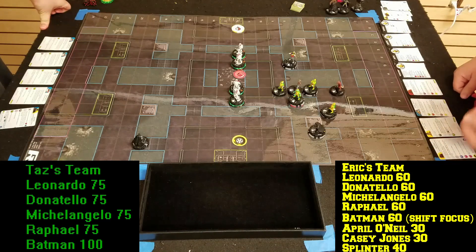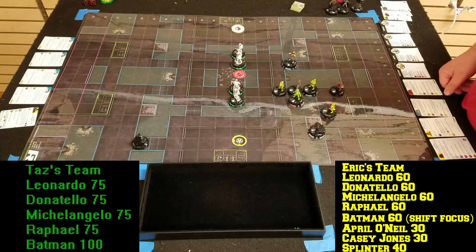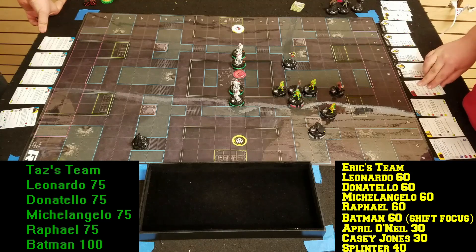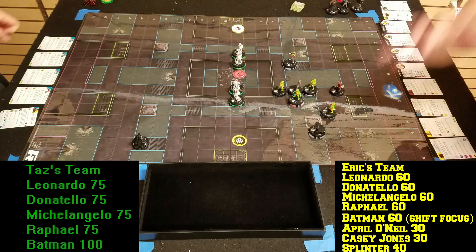Leo's going to use Leadership. Got it — can't remove anyone though. I wish Leo's leadership would have been special for the Turtles, but that's okay. Leadership roll for Splinter — nope.